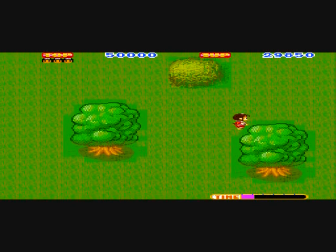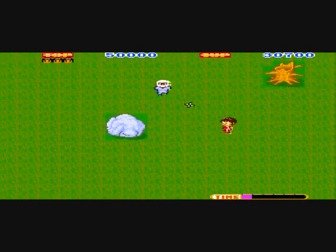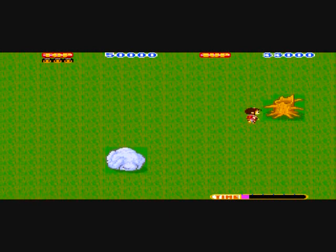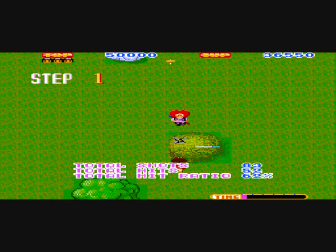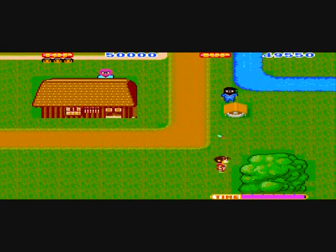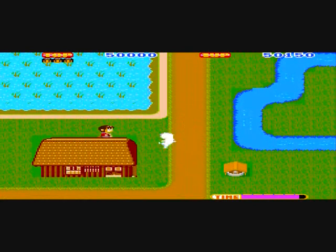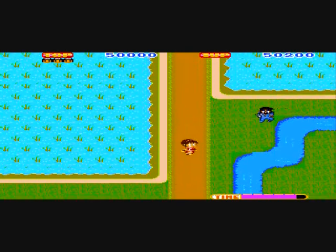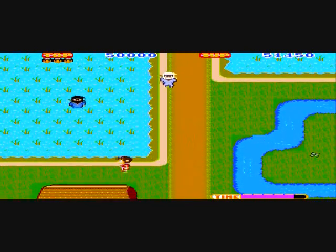At certain places in the game, there will be hidden statues you can uncover for 3,000 points. Once you reach the end of the screen and it stops scrolling, you face a boss — he's like a samurai with blonde hair. Hit him enough and his hair starts turning red; hit him enough times and he dies, ending the stage. Depending on your accuracy with daggers and shurikens, you can earn very nice bonus points at the end of each stage.